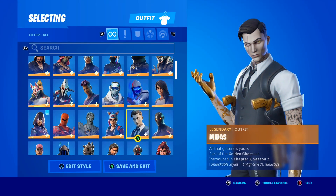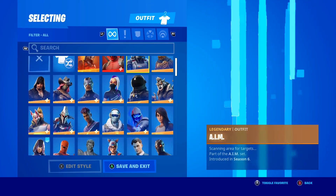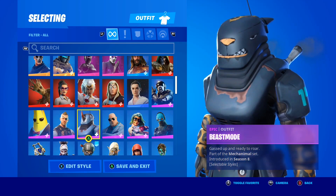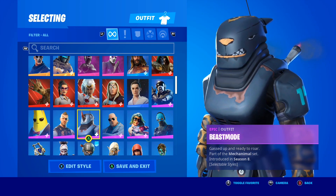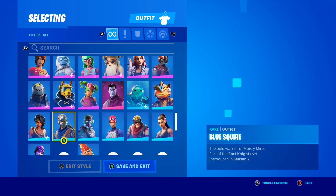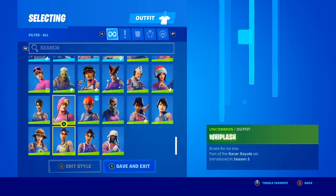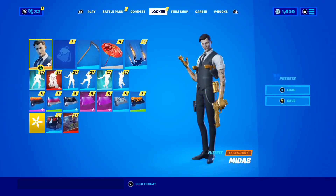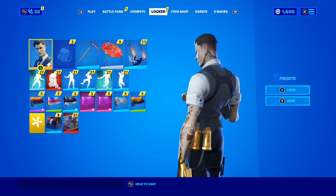I'm definitely going to be picking it up because I want to add it to my skin collection and my Midas collection. As you guys can see, my Fortnite locker is honestly pretty stacked — I have so many skins and I really think the Shadow Midas skin will make a great addition. When it does release, you guys can pick it up from the item shop just like any other skin.